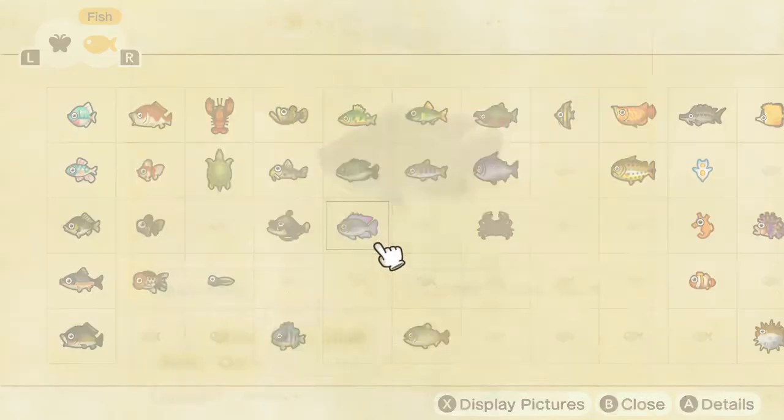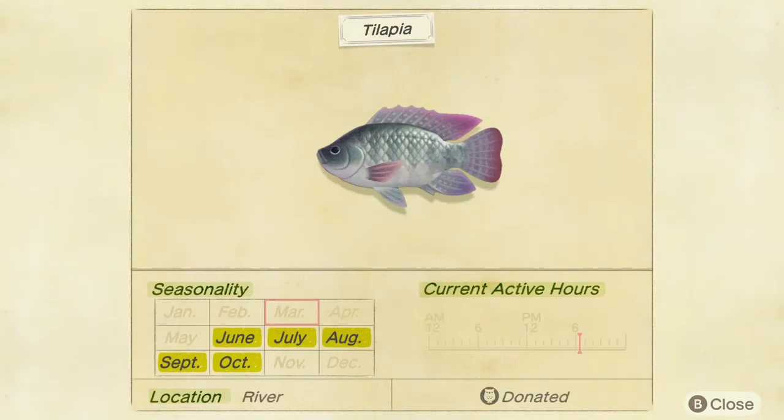The tilapia in the Northern Hemisphere is available from June to October. And in the Southern Hemisphere, that's December to April. So June to October in the Northern, and December to April in the Southern. Thank you for watching this guide.